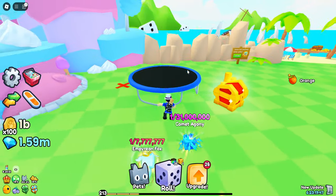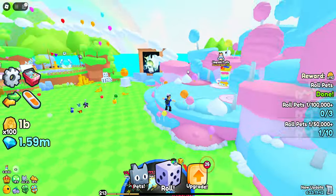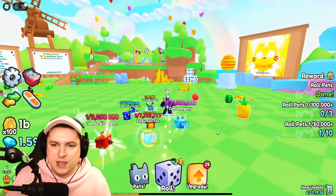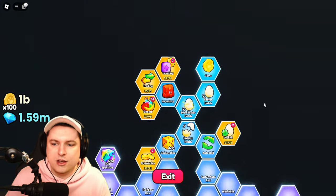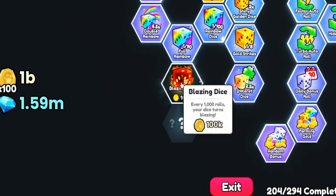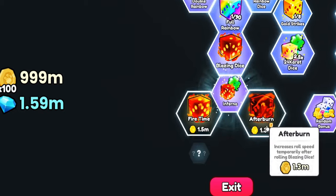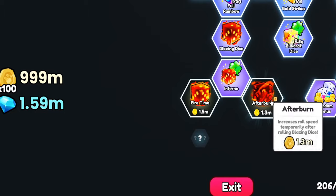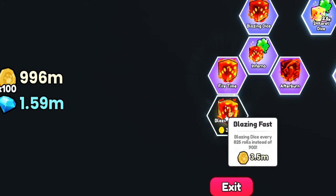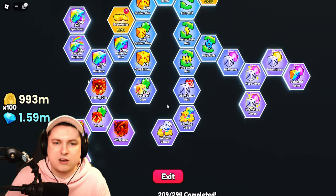We have a trampoline — I don't know what this does, let me just go ahead and get on that. We bounce really high, it doesn't really do stuff — it's just there for fun. Let's check out the brand new upgrade. We have the blazing dice for 100,000. So every 1,000 rolls this dice turns blazing. Then we have Inferno, which gives me even more luck. Then we have Afterburn which increases rolls temporarily. Every 900 rolls, and 3.5 million for every 825 rolls. Not bad.